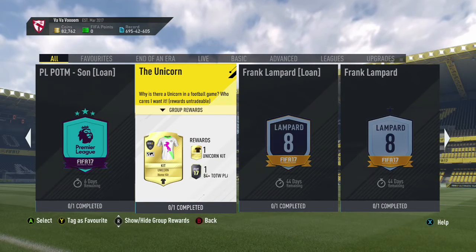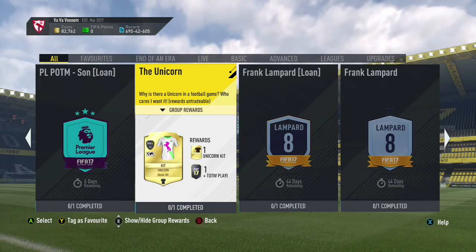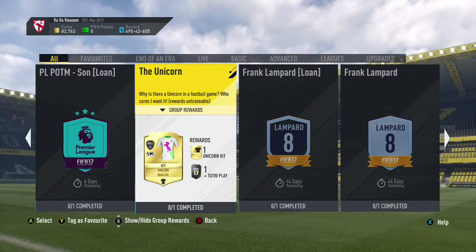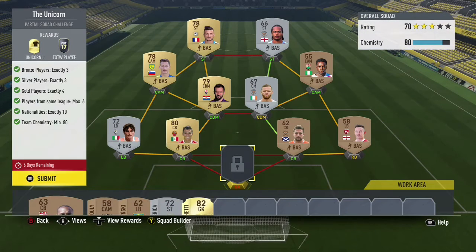As you can see we've got the Unicorn SBC — you get a kit and an 84-plus rated inform card. I've already done the team.